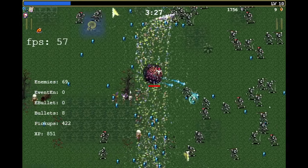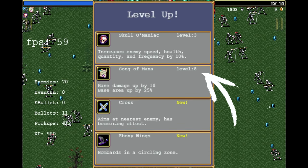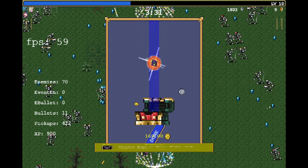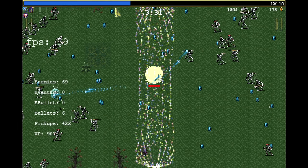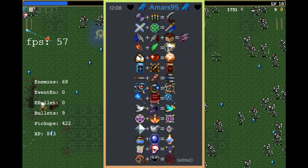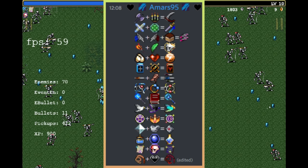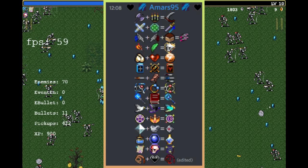Number two: to evolve a weapon you have to max it out and get whatever synergizes with it. For example, to evolve Song of Mana it has to be level 8 and it needs any level of Scholomaniac. Not all evolutions need a passive weapon — Vandalier, for instance, combines out of multiple weapons. Vandalier and Ferragi are the only two known weapons that break the norm, as most weapons need one active and one passive weapon to evolve.